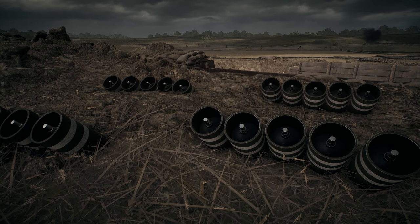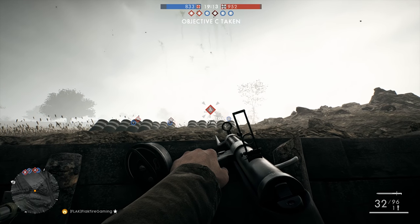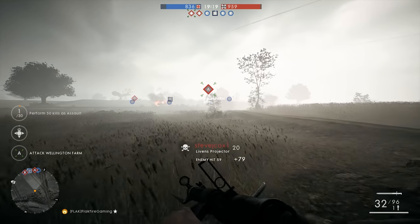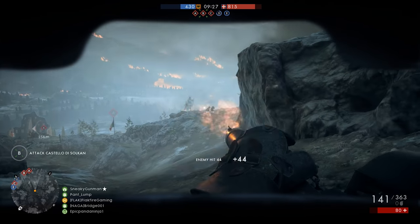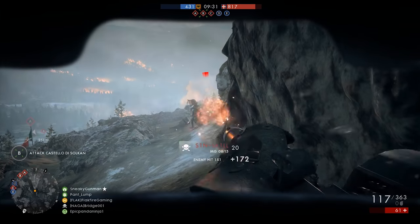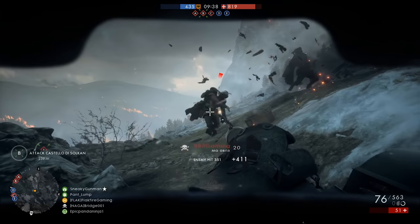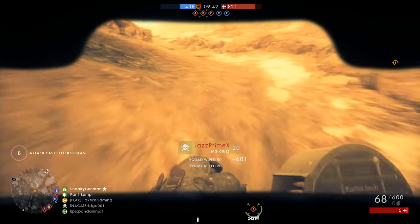Another bright spot in the DLC is the Livens Projector. This emplacement is fun to use on ground maps like Caporetto, especially if you know where all the locations are and how to use them. You can check out the video link on screen or in the video description. DICE didn't disappoint with the expansion's melee weapons – Apocalypse content was touted as being brutal and improvised, and they nailed that description with the meat cleaver and the pry bar.